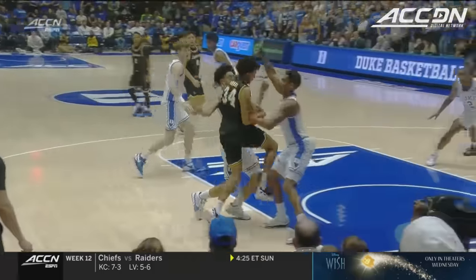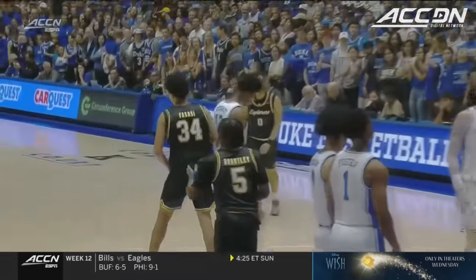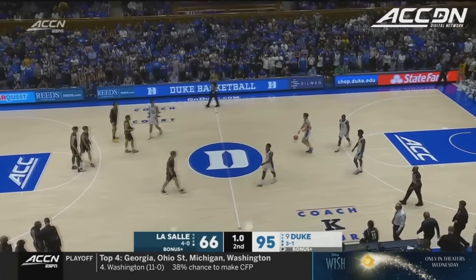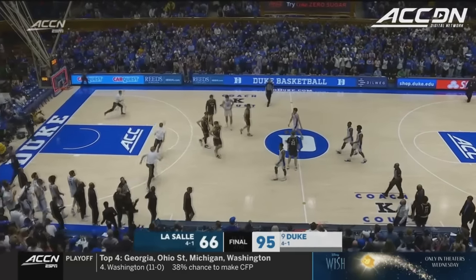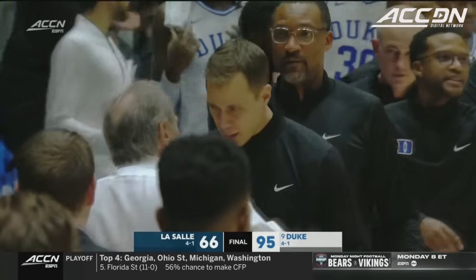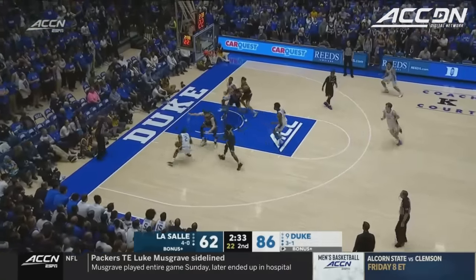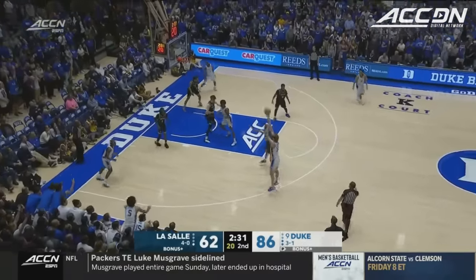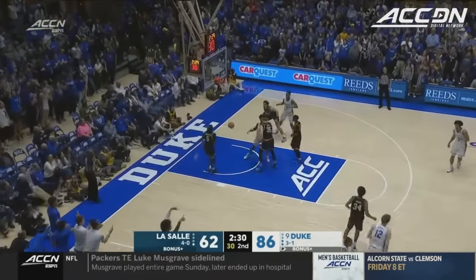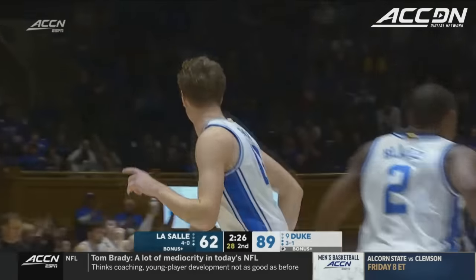An important element for Fran Dunphy during the A-10 season — six feet eight, over 200 pounds. The final score: 95-66, the Blue Devils win tonight. And except for a couple of offensive struggles at times in the first half — kick out for Power, a three. First points from the four for T.J. Power.